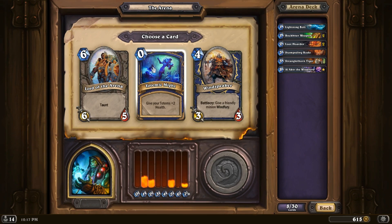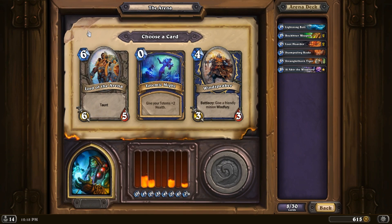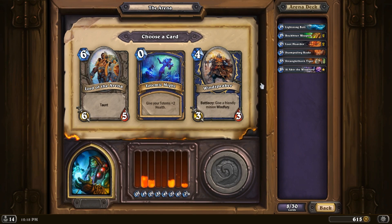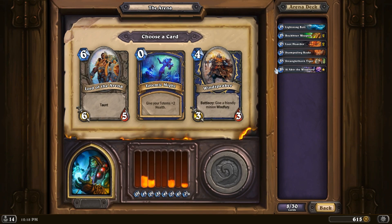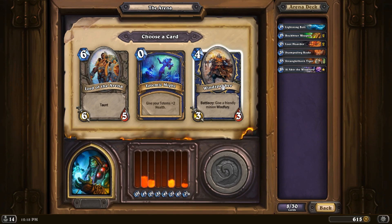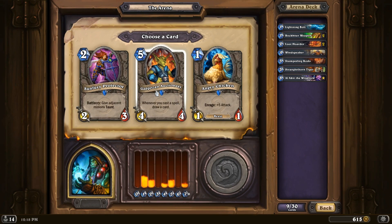No to that one. Definitely not. Lord of the Arena — I don't like it. It's a 6-5, just like a Fire Elemental, but instead of 3 damage it has Taunt. We have the Windspeaker. It's kind of weak for the most part, but sometimes you can do some surprise damage, especially with two Rockbiters. Stranglethorn Tiger plus Windspeaker is 10 damage, and with a Rockbiter it's 16. I don't think it's a great card, but let's pick it — it's better than the other two.